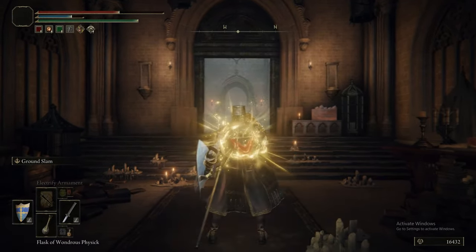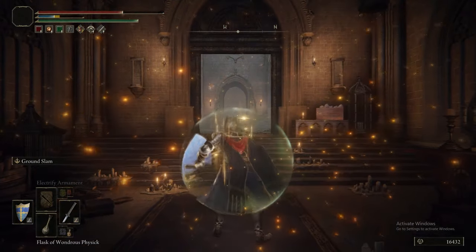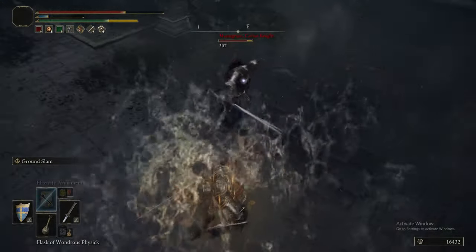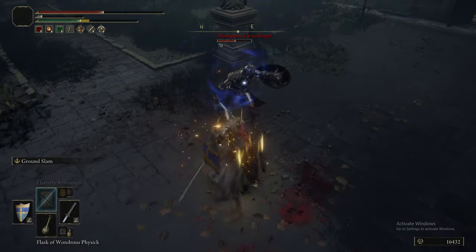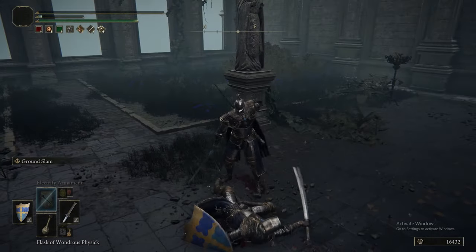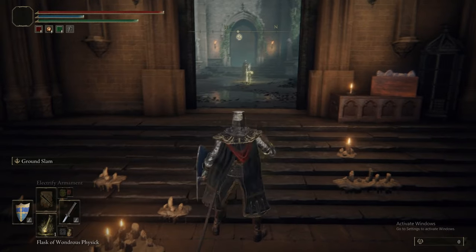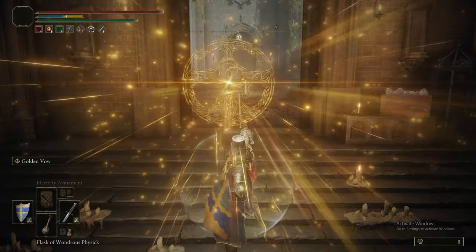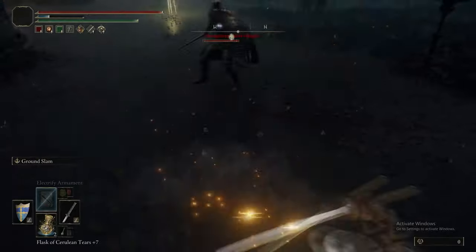Now we're about to fight a guy that is actually a little bit tough, or can at least catch you out - he is an NPC. Aslam does work but you need to be a little bit wary because he will attempt to parry you, so just don't use your normal weapon. You can't parry the Aslam. Interestingly, this does mean he's one of the NPCs that Wild Strikes wouldn't work against, because you can parry Wild Strikes.